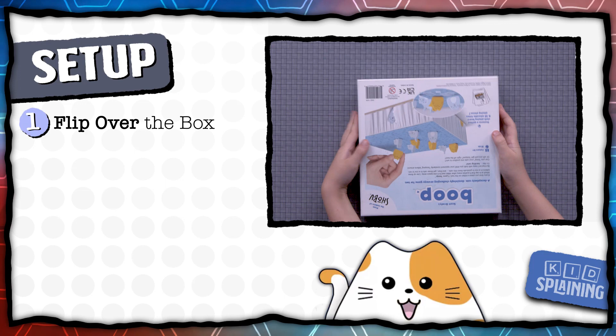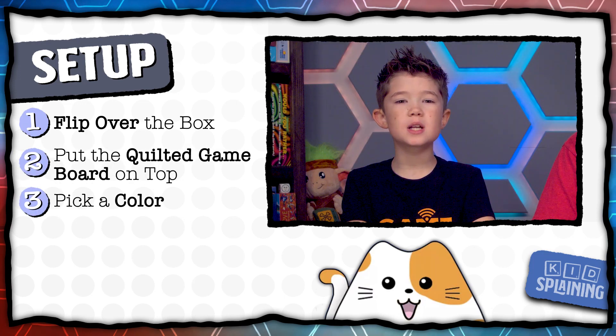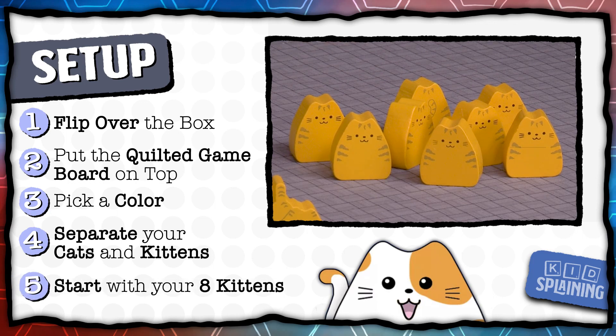To set up the game, flip the box bottom over and put the quilted game board on top. Then each player picks a color and takes their pieces. Separate the kittens and cats and set the cats to the side for now. You'll start with just your eight kittens.